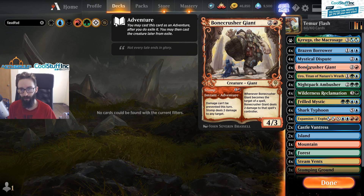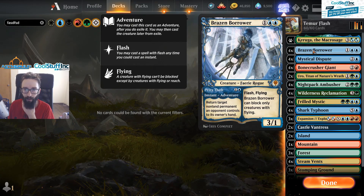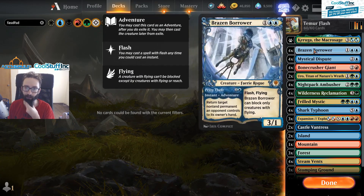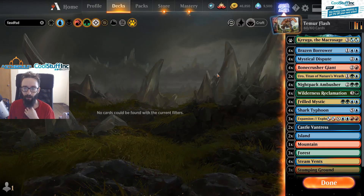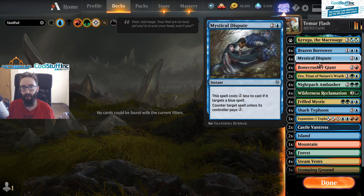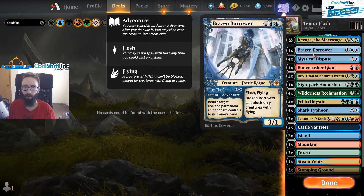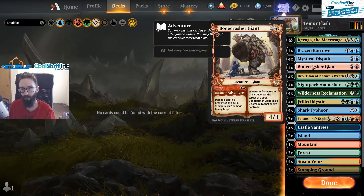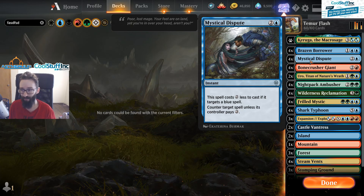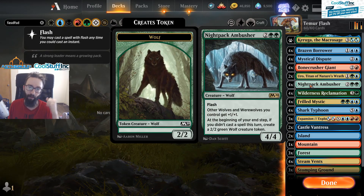We do the same thing that Just Guy Fires does with Curiga — we run Bone Crushers and Brazen Borrowers for early gameplay removal and bounce for tempo. Play this as a three-drop, hold up a counter spell if you need to — a Dispute for three mana is fine. This is just the general playstyle of the deck.